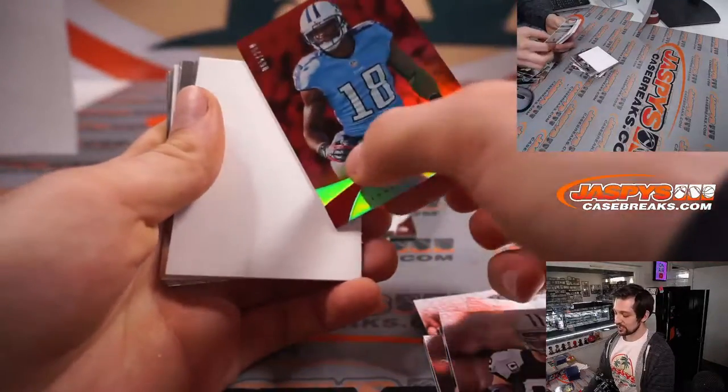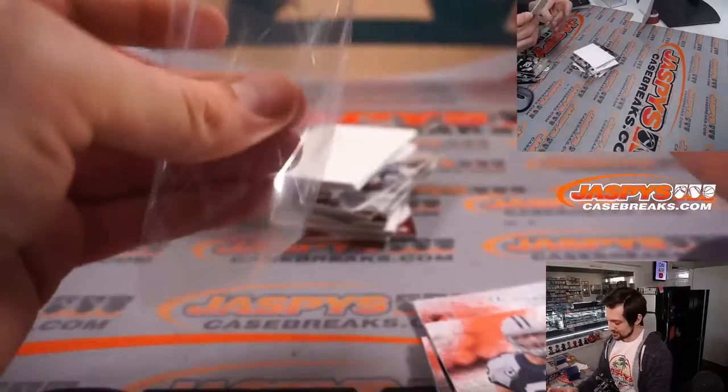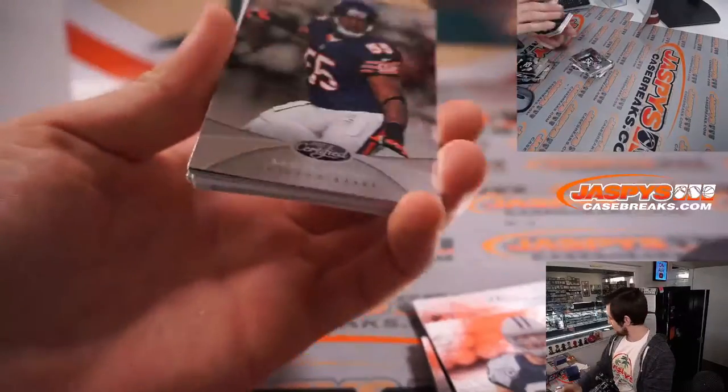We have Kenny Brit here, 56 out of 250, going to the Titans. One of the biggest physical freaks of all time — just couldn't quite get it together in his head.